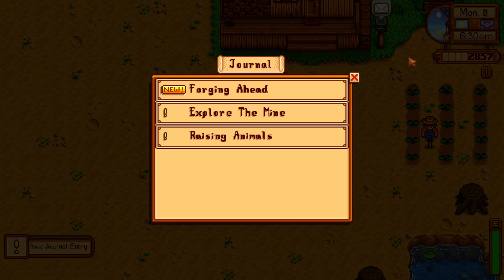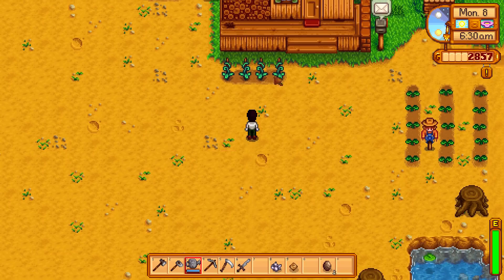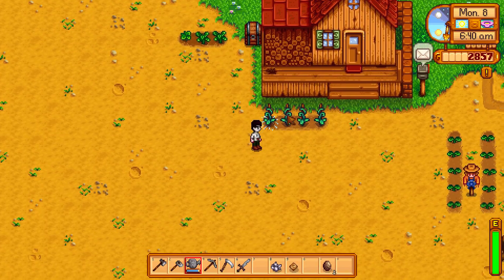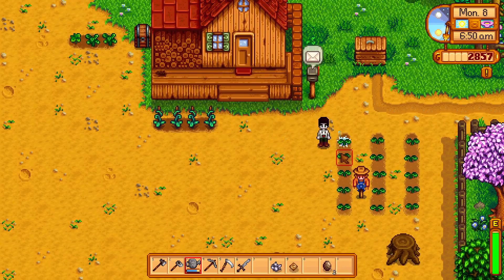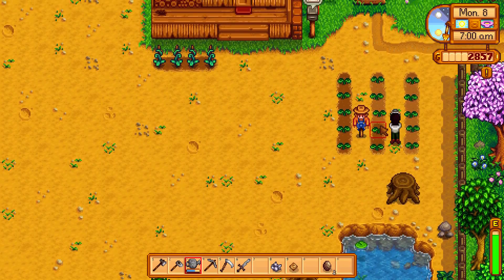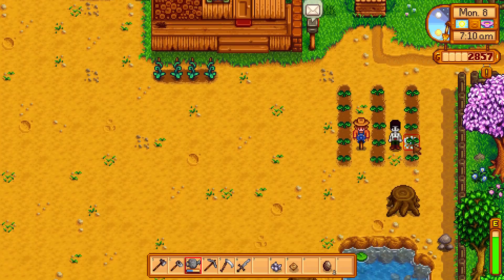Let's go ahead and see what journal entry we have. We have 'Forging Ahead' where we have to craft the furnace, get to level five in the mines, and build a coop. First, let's go ahead and water our plants for today like we do every morning. And our plants here, and then our parsnips.